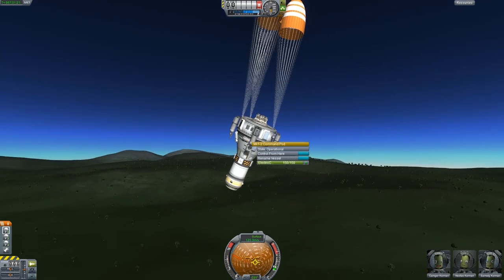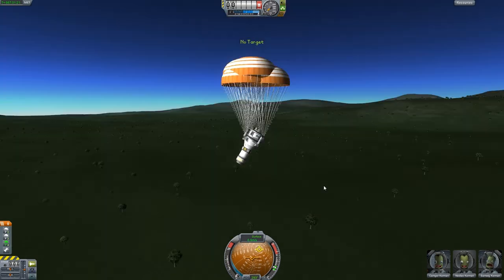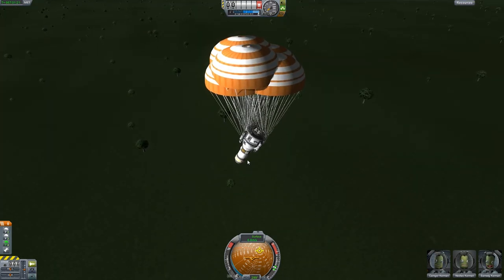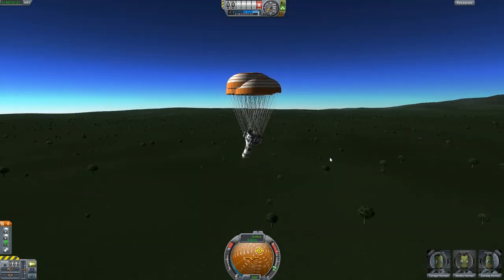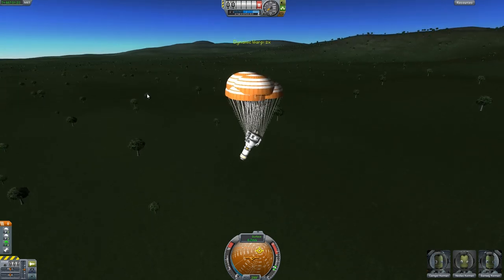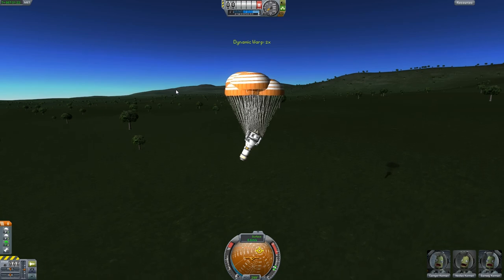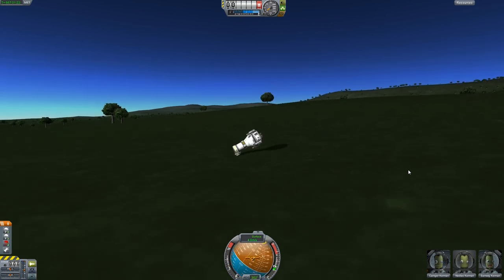Okay, I think we're safe. There goes the command module. I didn't really see all of the explosions, but still pretty crazy. I think this is the first time I've actually seen trees as well. Normally I seem to land in places where there aren't trees, but I'm sure they aren't even solid. I'll speed up the dynamic warp just a little bit so that we can come in a bit faster. There go more bits — I don't think any more debris is coming down.